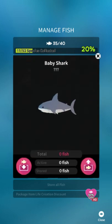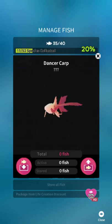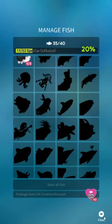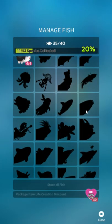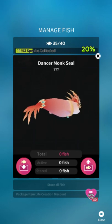Babby Shark just requires owning five baby crocodiles, so that one's easy. Dancer Carp — I think that must be a real fish, it's very fancy looking — requires level 7,000 Seahorse Theater, owning three Count Otters (a non-hidden fish), and taking a picture of the Count Otter once with Splendid Aurora skill active. You can cast that skill once for free every day, so it's not hard to do. Dancer Monk Seal requires using Great Granted Greeting 120 times and owning five Dancer Carp.